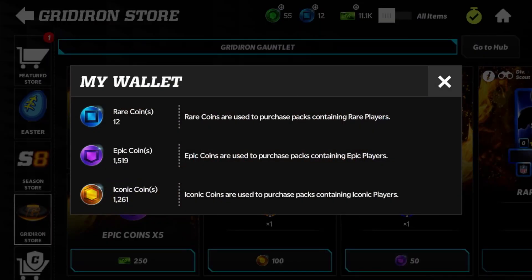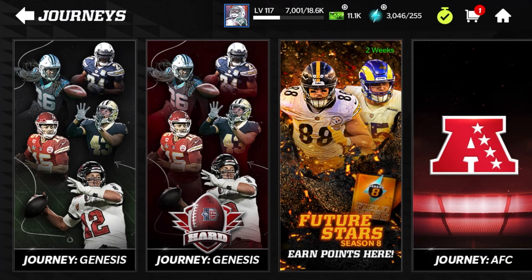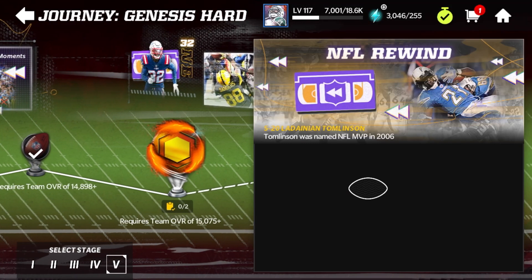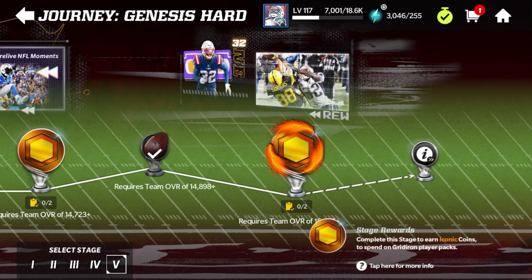You can get iconic coins from Gridiron Gauntlet, from the NFL Draft promo, and a lot of places in the game are offering iconic coins now — it's a little bit more plentiful. Especially with Journey Genesis, if you haven't done it in a long time make sure you check where you are, because chances are you've upgraded your team's overall and you have some iconic coins you'll be able to get from there. I've just finished Journey Genesis Hard, but you can go through and check where you are — hopefully you have some iconic coins available.